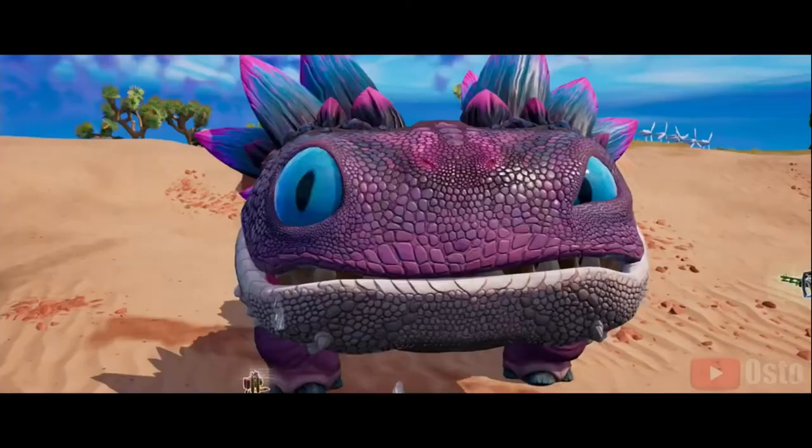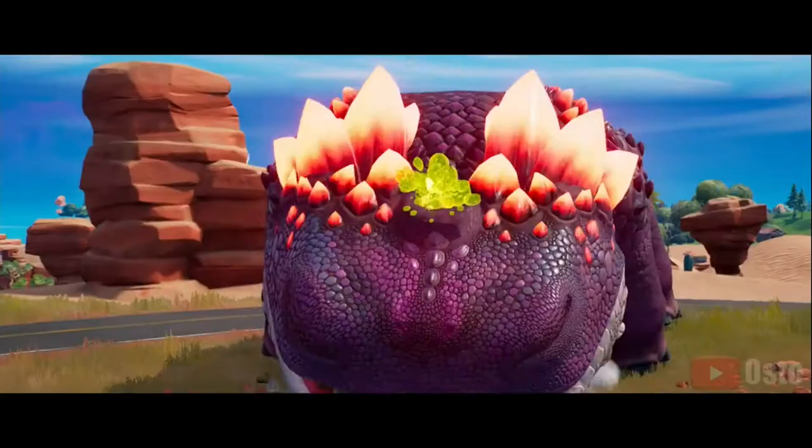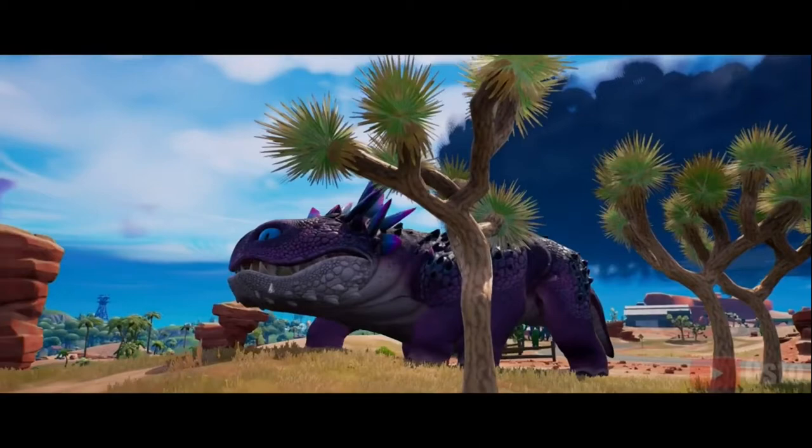Ascend their tails to get to the blowhole on their heads, then get launched a great distance upwards to escape a tricky situation, Epic wrote in a blog post. There's also a new item, a colorful kind of berry, that can be used to feed them and lure them around the map.